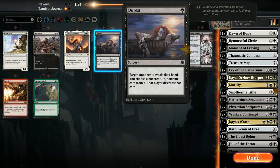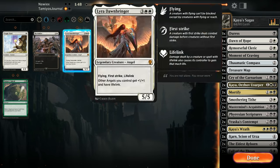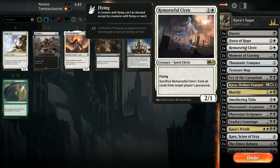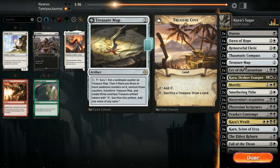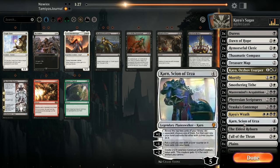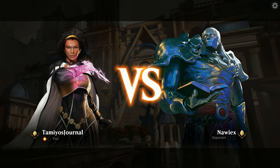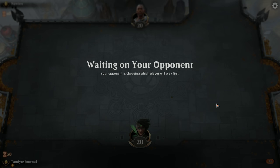Against the Gatebreaker Ram deck - what do we take for sideboarding? We'll take out some Duresses because it's quite slow. Take out a couple of Eldest Reborns. Do one card draw. Moment of Craving is going to be pretty useless in this matchup - they might be running Thief of Sanity if they're playing black. Get rid of sweepers that are not going to do much good. I think we're going to go for top end removal here. See what happens.